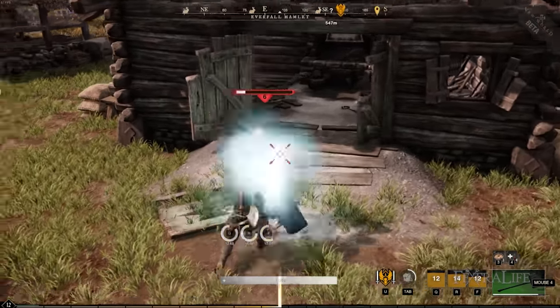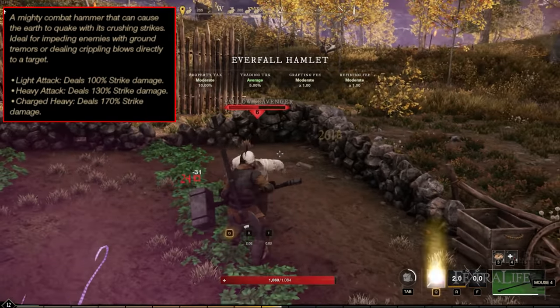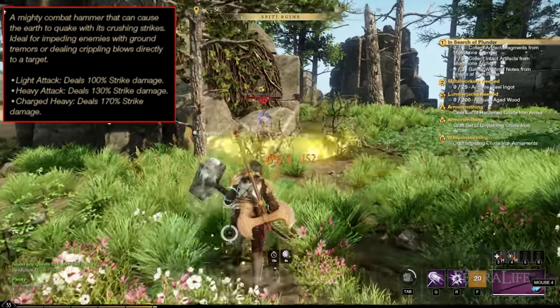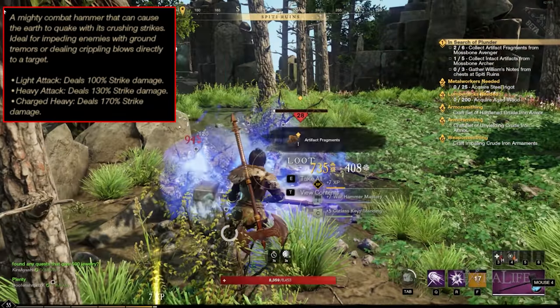Something else to know about the Hammer is that its light attacks deal 100% damage, its heavy attacks 130%, and its charge heavy attacks a whopping 170% damage. That is a lot — that is actually tied with Bow for the highest in the game.